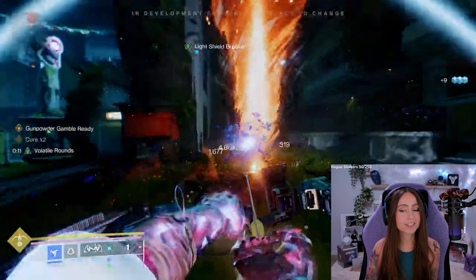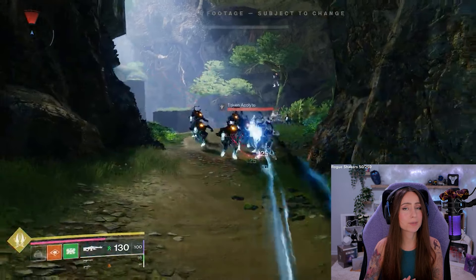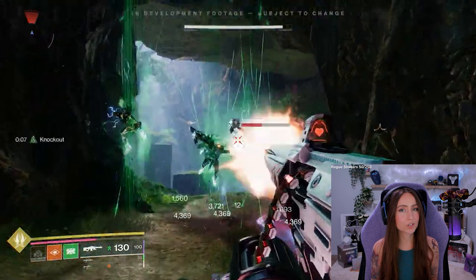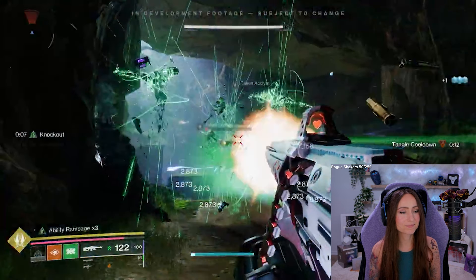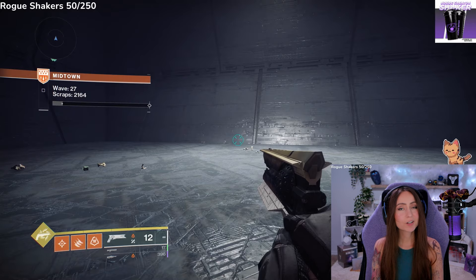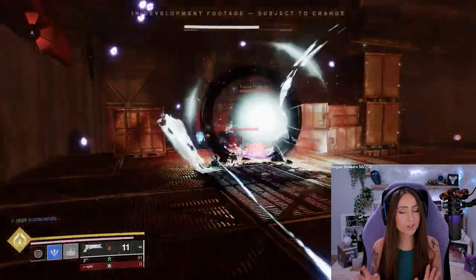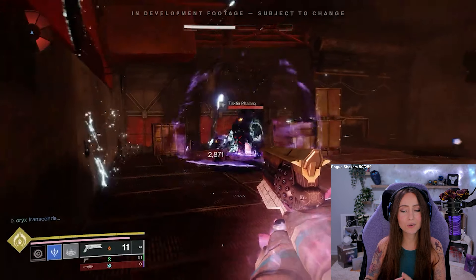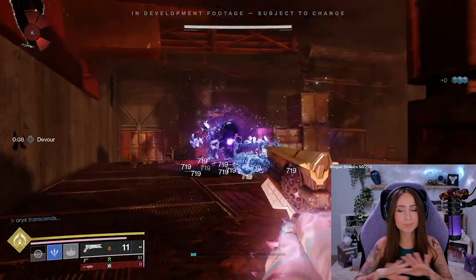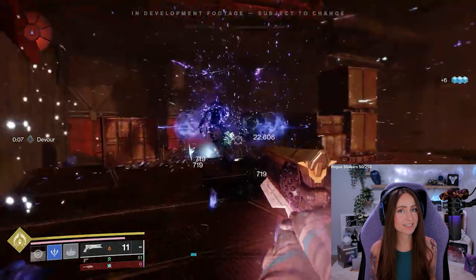For Titan, the grenade is called Electrified Snare — a Strand and Arc grenade that suspends targets, dealing heavy damage over time, and also chain-jolts other enemies nearby. And lastly, the Warlock grenade is called Freezing Singularity — a Void and Stasis grenade that creates a black hole orbited by a halo of slowing ice, and after some time explodes, suppressing and dealing heavy damage to all enemies.